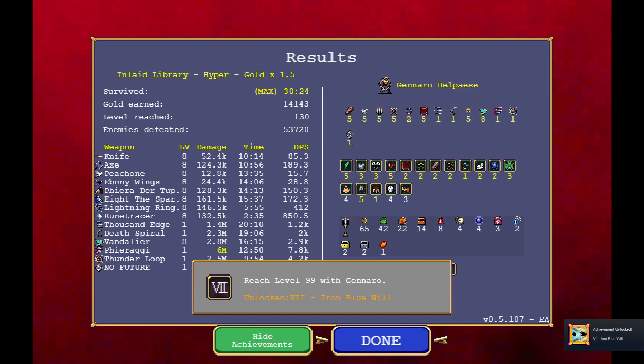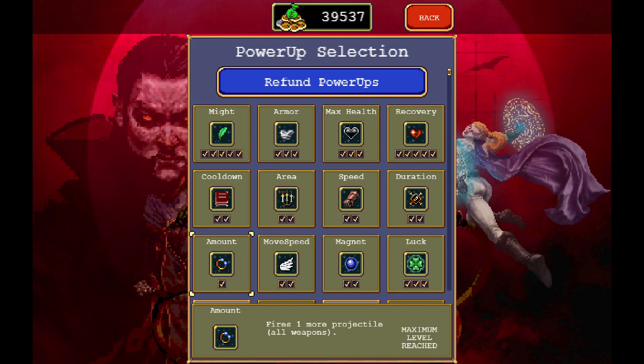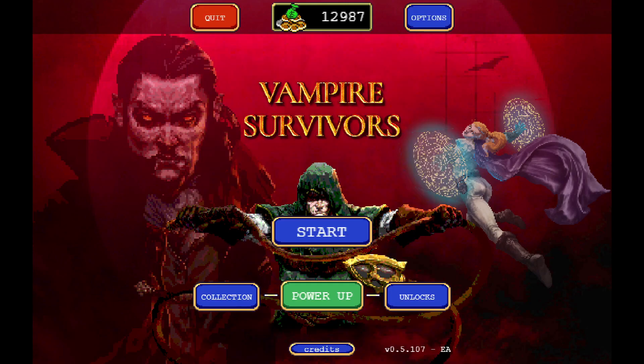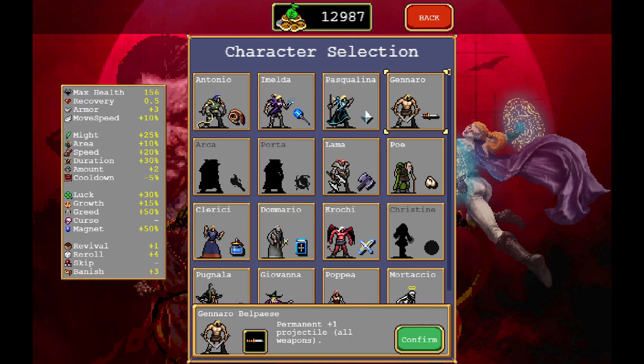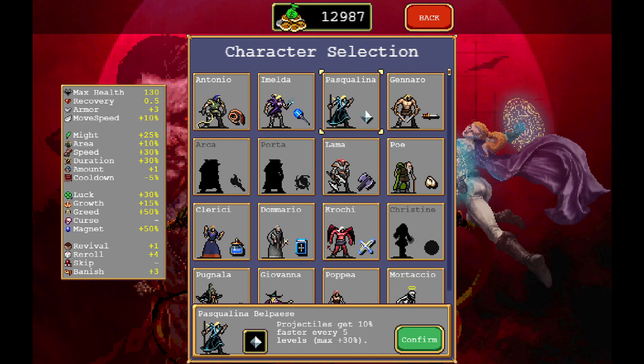Iron Blue Will unlocked! Let's take a look at the damage — six million from guns. I think a big part of that was because of the arcana we got from Giovanna last game — that thing was just spinning like a ceiling fan. We should now be able to afford our final growth — perfect. On the next episode we're going to be doing something similar but with Imelda — getting her to level 99 as well. Thanks for joining in, if you enjoyed the video be sure to like and subscribe, and we'll see you on the next one!